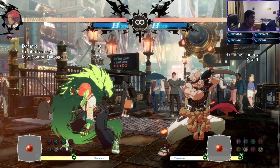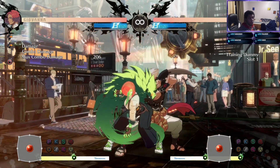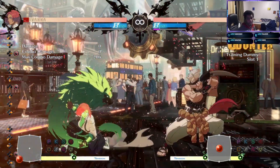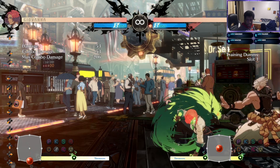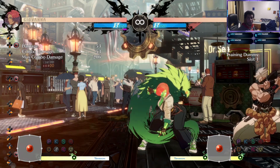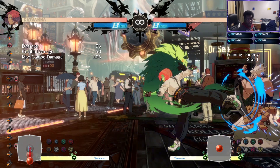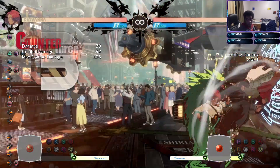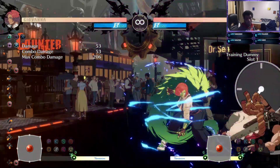First things first, her safe normals are great. Forward K is as safe as it gets — safe on heavy slash. Lower K is a solid kick poke option and you get a free block. Her corner circle back kick with the dog coming out is really good; it puts them in a counter state, and if you land that you want to go right into RC and start punishing the opponent.